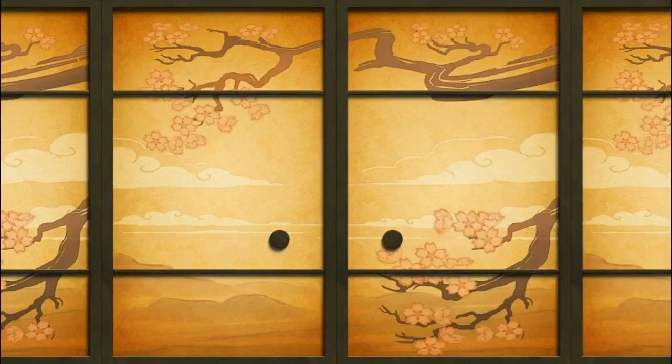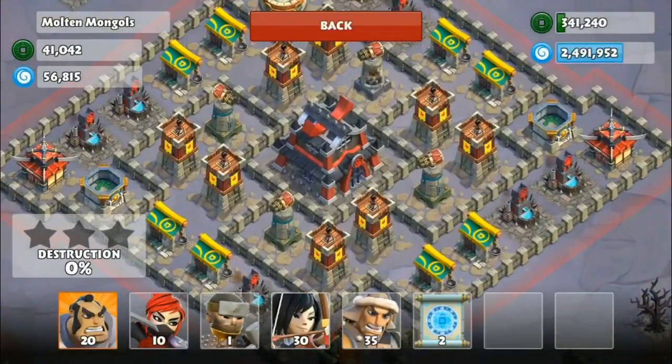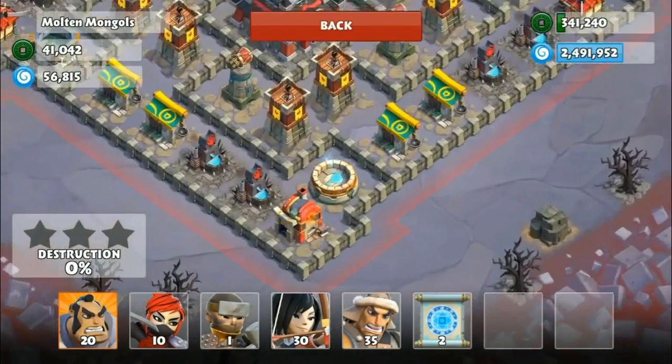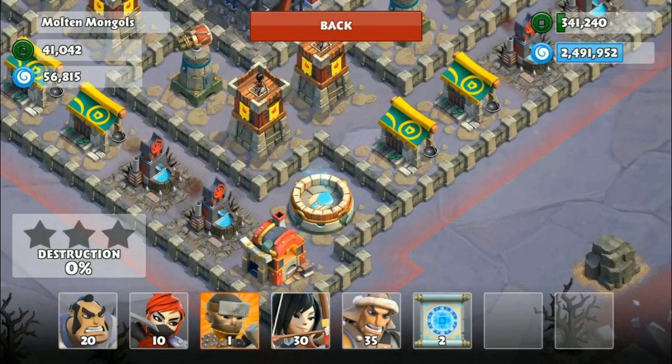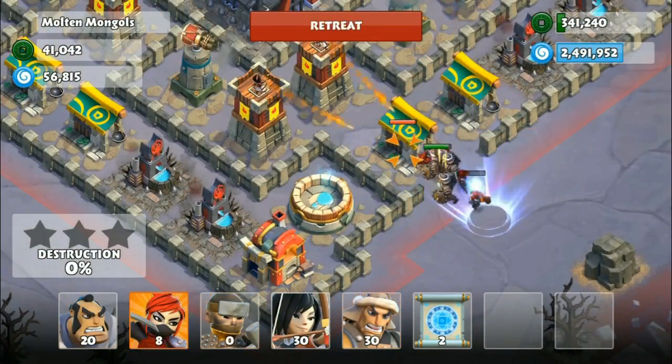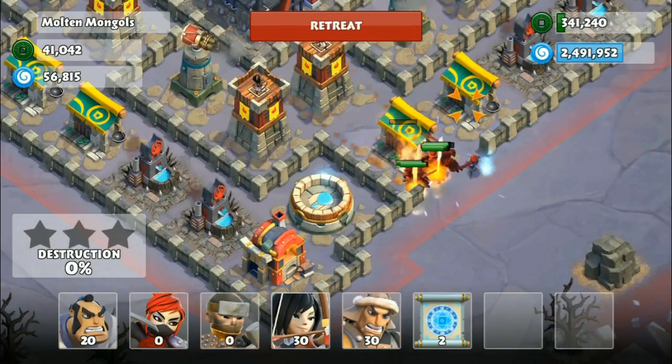It definitely is a lot easier than using the samurai-ninja-archer method I used earlier with 135 housing. I'll be using the same technique — using a ram to break through the right side of the arena section, and using five Mongol to shield my troops so the ninjas can freely take down these markets and wells.